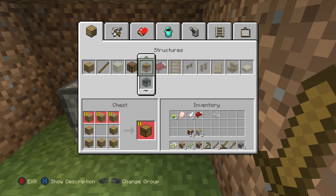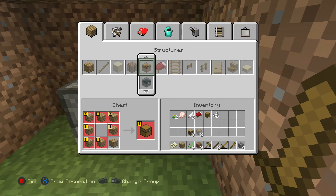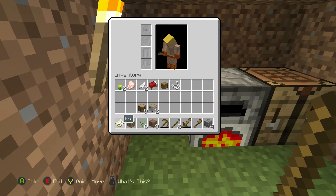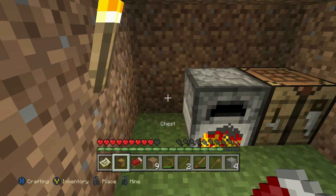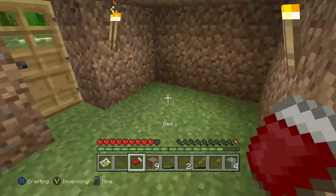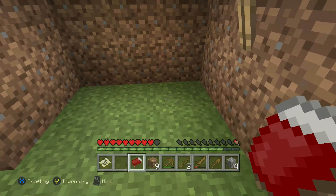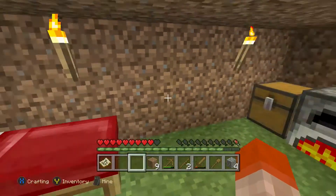We've built ourselves a bed — an IKEA special: three pieces of wool and a bit of wood. Now that means we can sleep the night away and we don't have to worry about the monsters or the ghouls — we can just sleep right through it. We place a chest as well and put the bed up against the wall. I like to sleep against the wall, nice and cool.